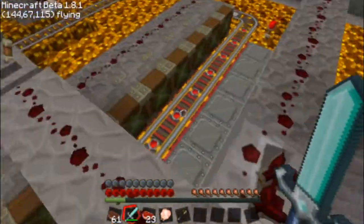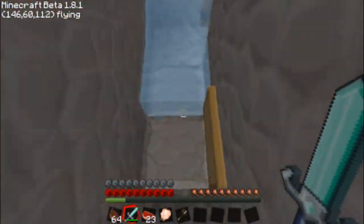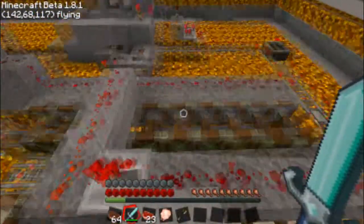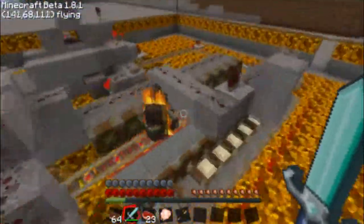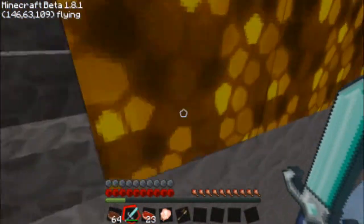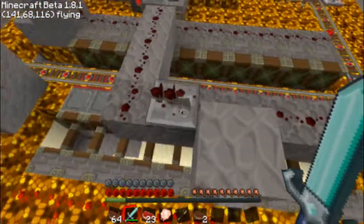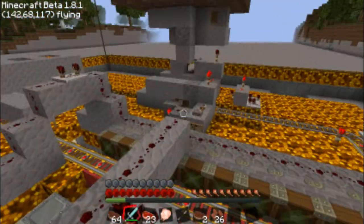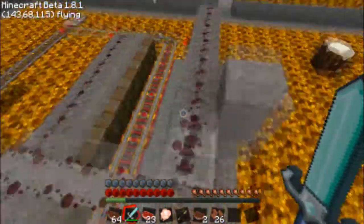That cow just died and its debris fell into this area. The cart should be moving. There we go — watch the cow, watch where it goes. It goes into that, into that, and the debris gets pushed down through this into this water thing. I'm not exactly sure how much steak or leather this makes per hour or minute, but it's a pretty hefty turnout. I call it the Cow Cooker 5000.